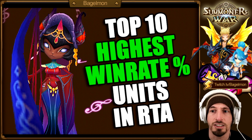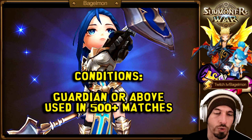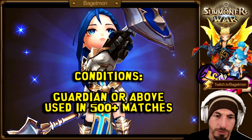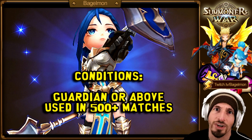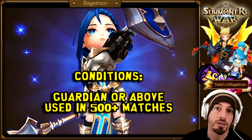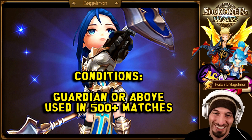I'll leave some links to their Twitch pages in the description below. The conditions for this list: the data is based on information from rtapix.info, which collects all the data from all RTA matches over the season. We're looking at Guardian rank or above only, used in at least 500 or more matches. If a unit only played one match and won, that's 100% win rate — that doesn't count.